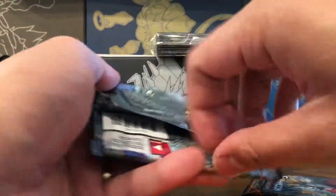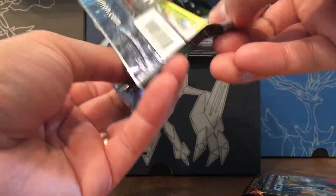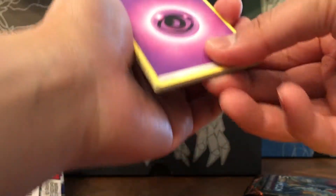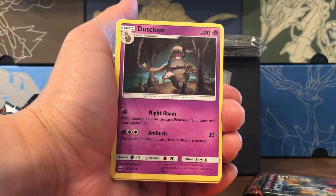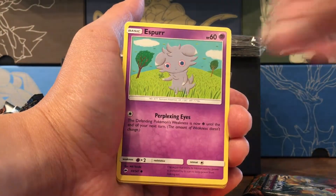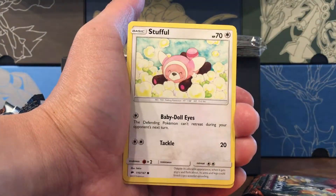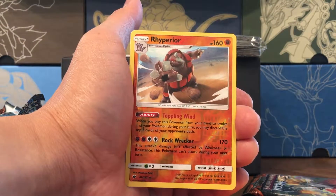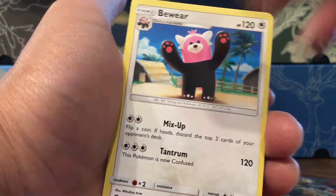Seventh and penultimate pack — second to the last. I hope I have something good to share. That was green. Psychic Energy, Bodybuilding Dumbbells, Acerola, Dusclops — probably because of Dusk — Pansage Broccoli Boy, Espurr looking creepy, Admiral from One Piece, Noibat, Stufful looking like it's jumping in popcorn — I want to jump in popcorn — Rhyperior reverse rare, and our rare is a Bewear, not holo.